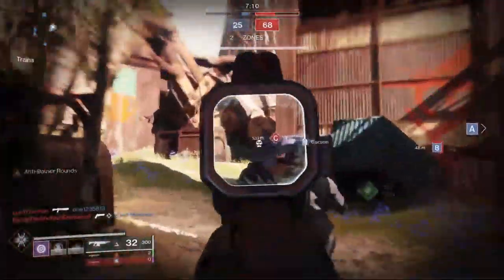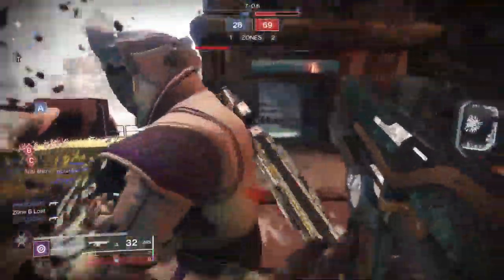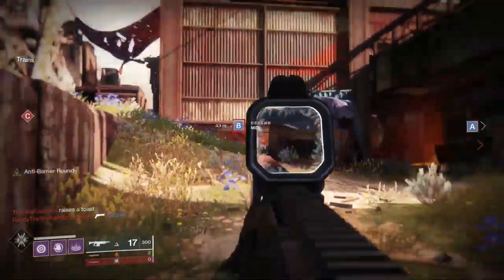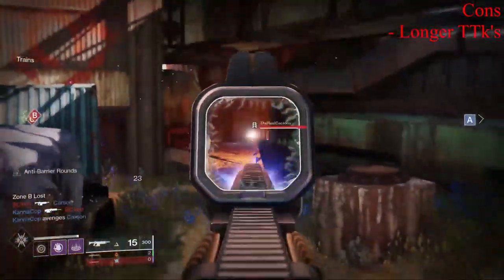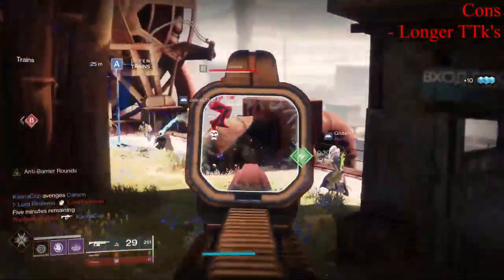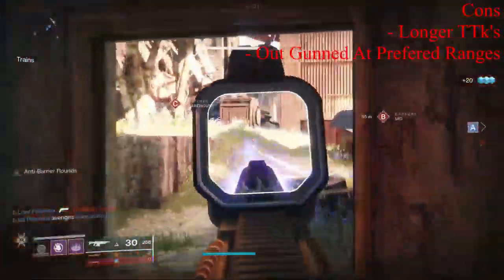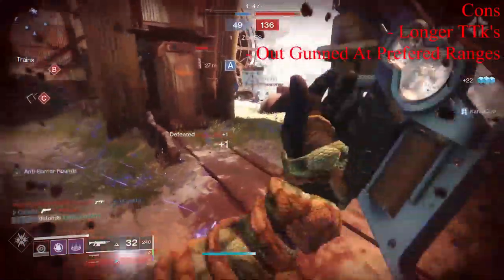Most of these cons aren't necessarily False Promises' fault — most inherently lie with the high-impact auto rifle archetype, which is generally in a bad spot right now. Neither the optimal time to kill nor the body shot time to kill are really competitive when compared to other options in the Crucible. When trying to use this at closer ranges, you are going to get shredded. And when using it at the distance the game wants, sniper rifles, bows, scout rifles, and high-impact fusion rifles will all best you.